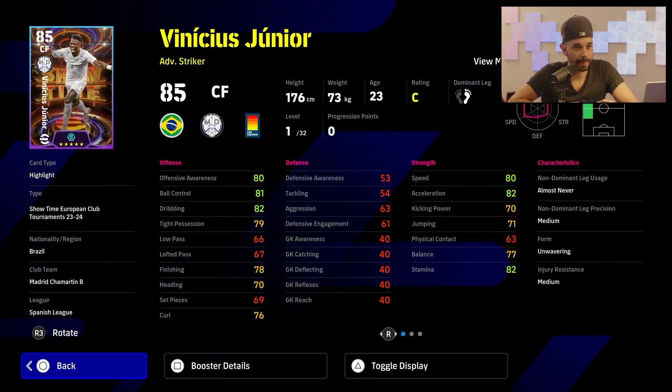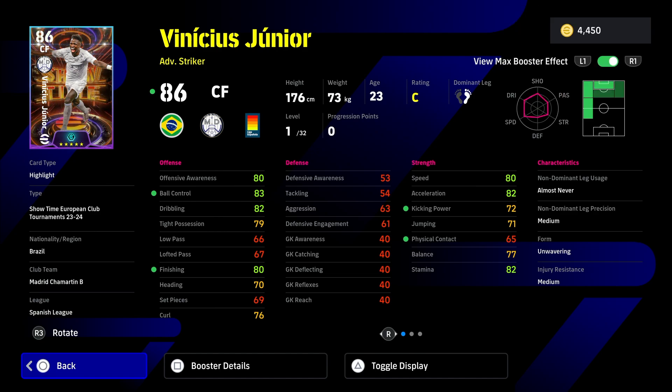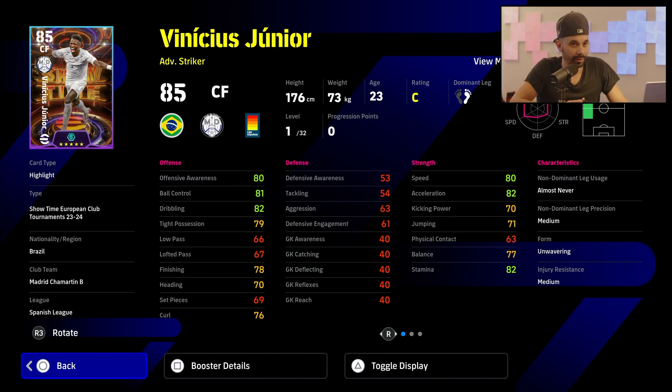Here we can see Vinicius — a very good card. 86 base, going all the way up to 99 or 100 once fully leveled. This is probably the best Vinicius card we'll have this year, only a few weeks or months away from eFootball 2025 with a new set of boosts.